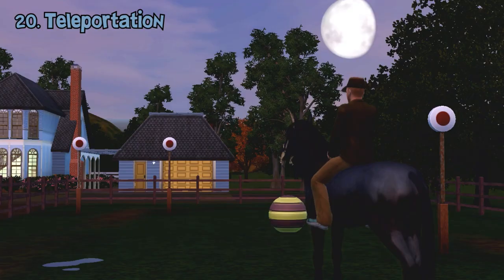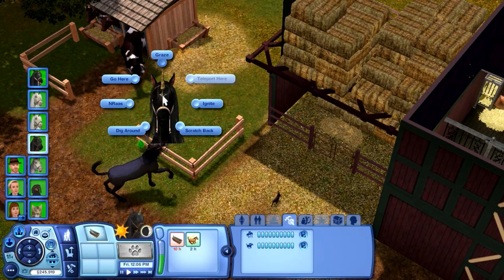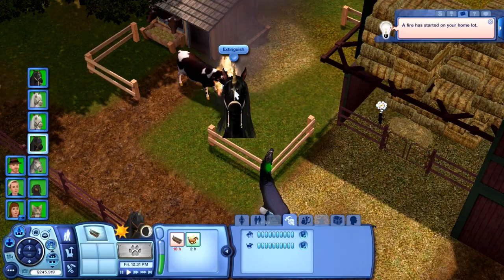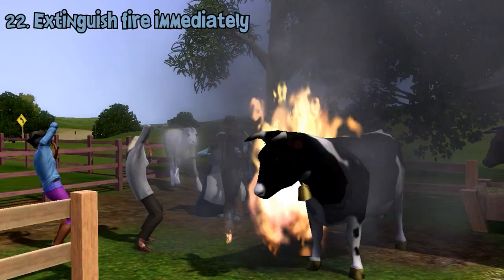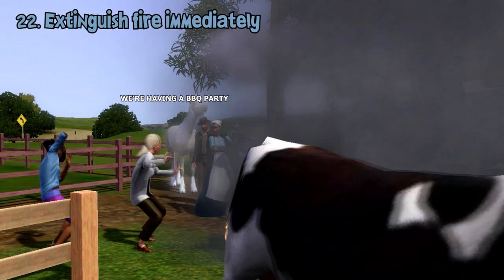They can teleport to a selected area, which uses a little bit of magic energy. They can also summon fire anywhere by using the 'Ignite' interaction on a selected area. Additionally, they can remove fire by using the 'Extinguish' interaction, which can also be used to put out sims who are on fire.